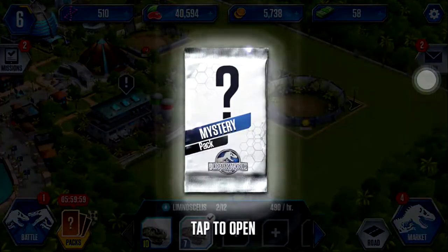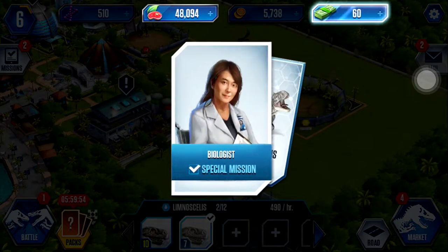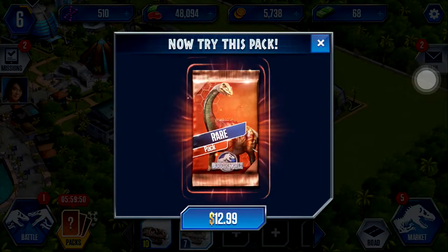So let's get us a free mystery pack. I love this. Okay, 7,500 food. Tendora. Oh, Majunga! Well, that's kind of useful.